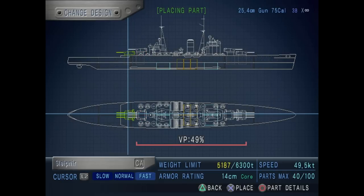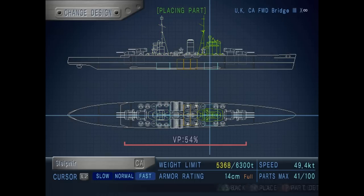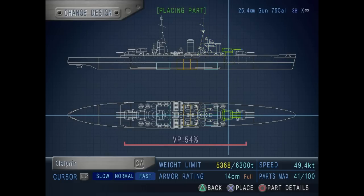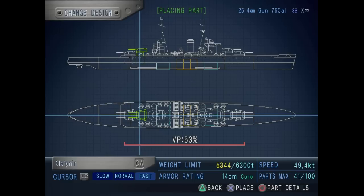Let's have four turrets — why not? I'll upgrade the destructors as well. Let's have the Mark III bridge turn into Mark IV bridges. Let me adjust the turrets a bit; I want them closest to the middle section so as to reduce the VP rating.